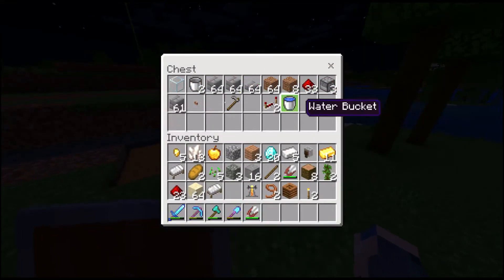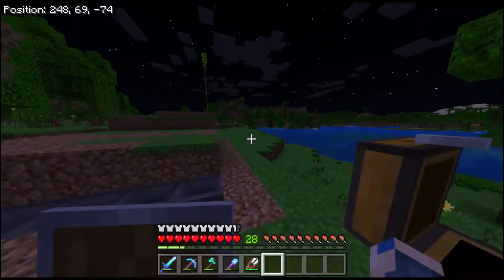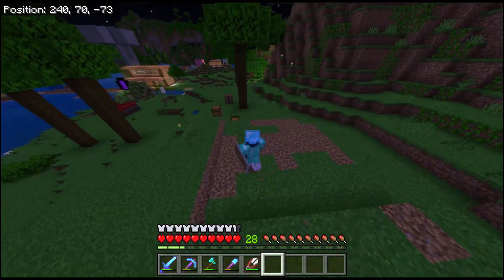You're gonna need all of this, plus seven hoppers, a double chest, and 49 dirt — 49 type straight dirt, whatever it is.